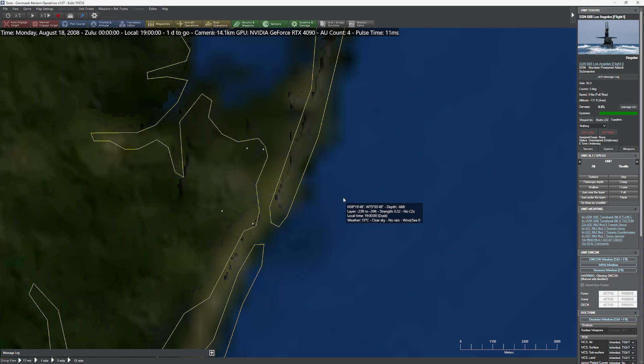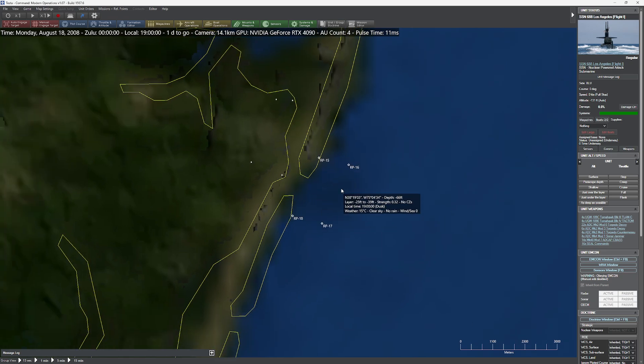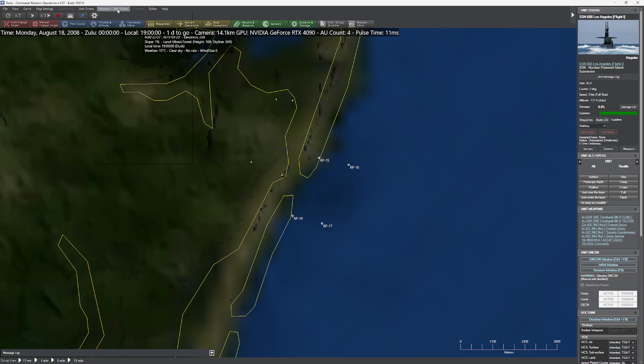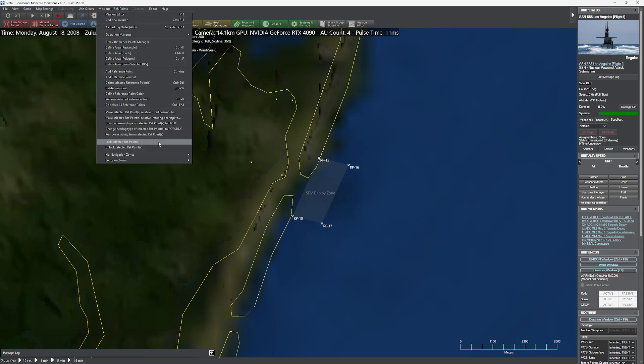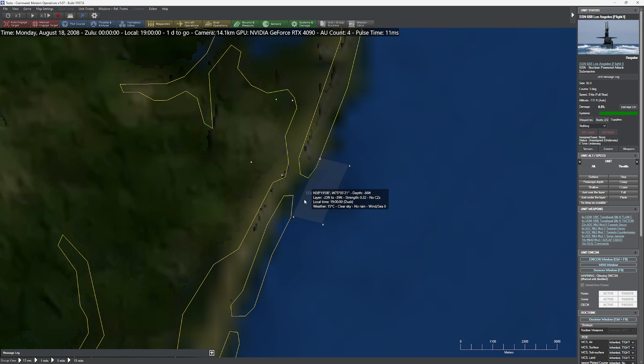Now I'm going to define the zone where we're close enough to the beach with the SDV so we can actually spawn the SEALs in. I'll grab some reference points using Control-Insert. I'm going to define an area here and call it 'SDV Deploy Zone' or something like that. Press OK and the player will know this is where they're going to arrive. You'll also want to lock those points if you're designing an actual scenario, because you don't want the player moving them.